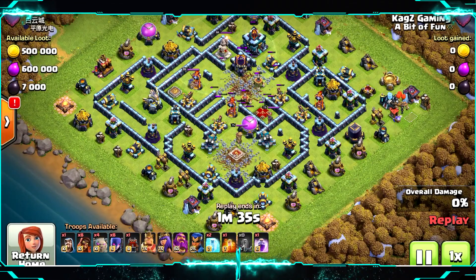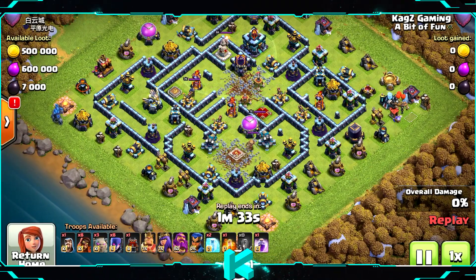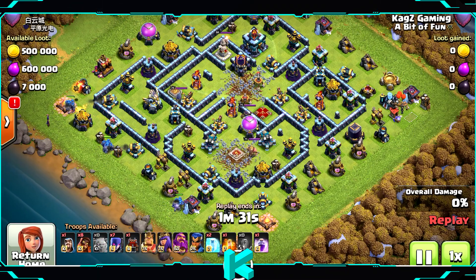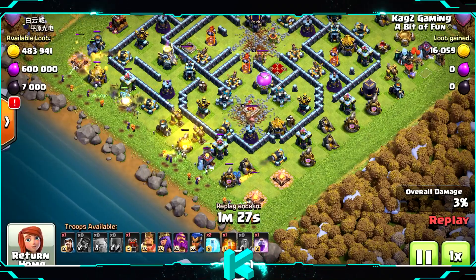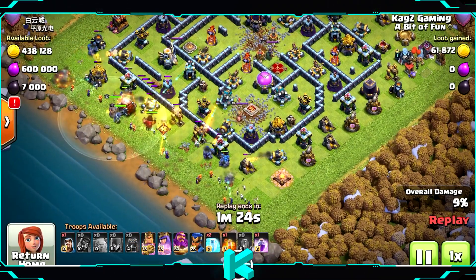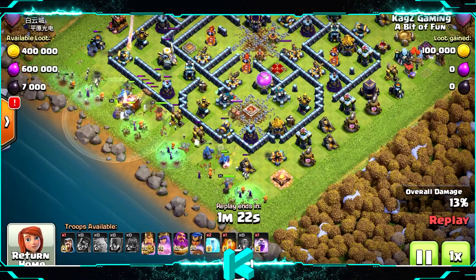First replay: starting off with the 8 earthquake spells — 4 next to the town hall and 4 others next to the scatter shots. I see the openings in the wall segments, so I'm just spreading and spamming all the troops around, starting from the left side of the base.